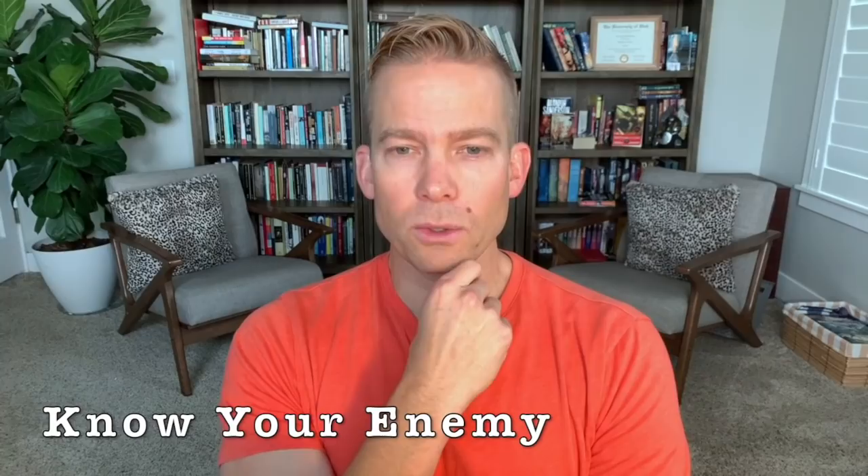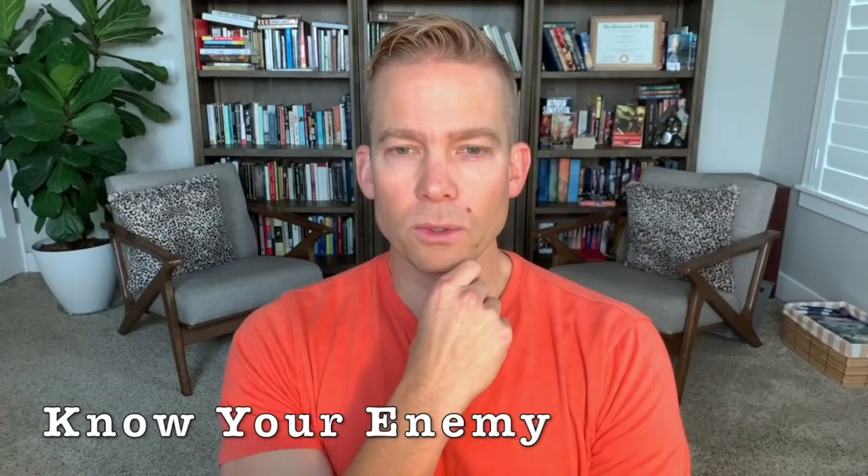As a Battlemaster at level seven, we get Know Your Enemy — if you spend one minute outside of combat observing someone, you can learn if they are your superior, inferior, or equal in two of several things like ability scores, hit points, armor class, etc. You won't very often get a chance to use this in most fights, but when you do it'll be really nice. And then, maybe more importantly, we do get a fifth superiority die — meaning one more goading taunt on a target, more damage, and potentially more healing if we stack it with our empowered bite once our proficiency bonus gets up to five.